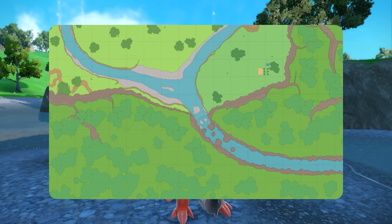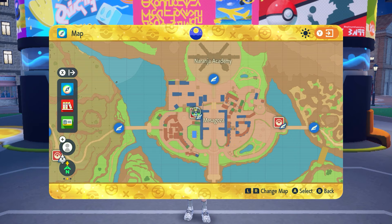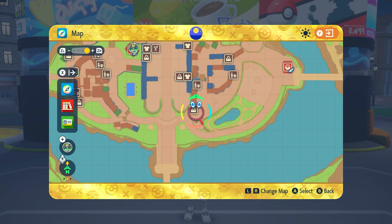If you don't have a King's Rock, all you have to do is open up your map, press the R or L key to change the region to the Paldea region, and we're going to go to the school at Mesagoza. At the school, we're going to go to one of two shops — it's the Delibird Presents store. There's the same store in two locations; they sell the exact same stuff, so it doesn't matter which one you go to.